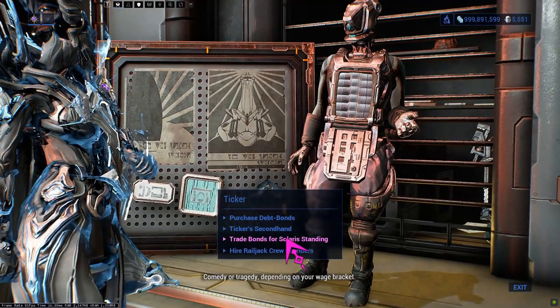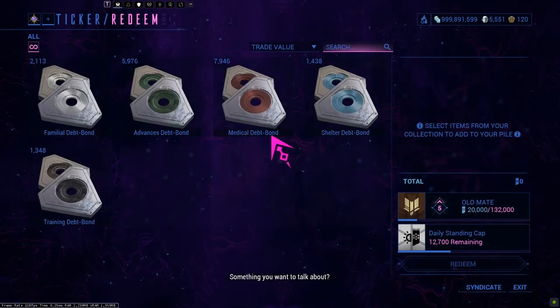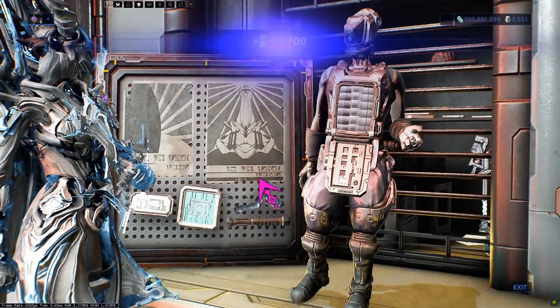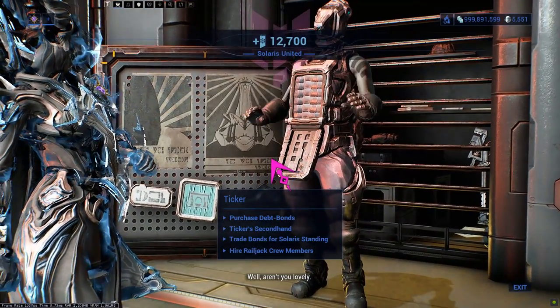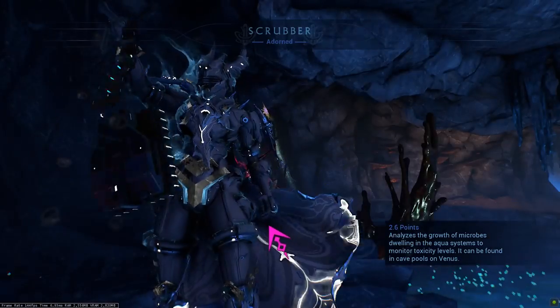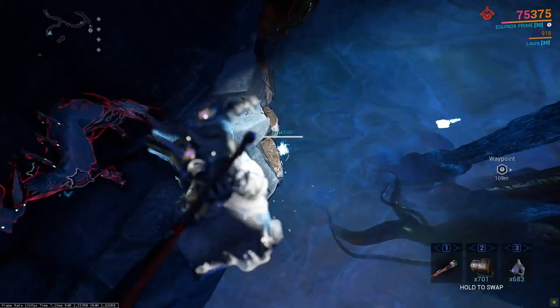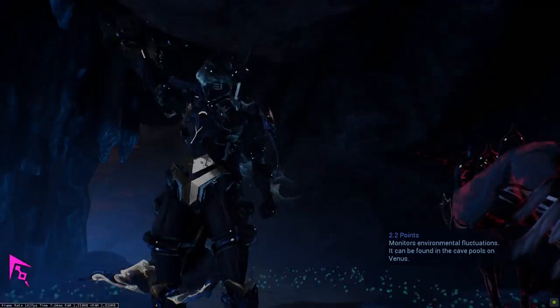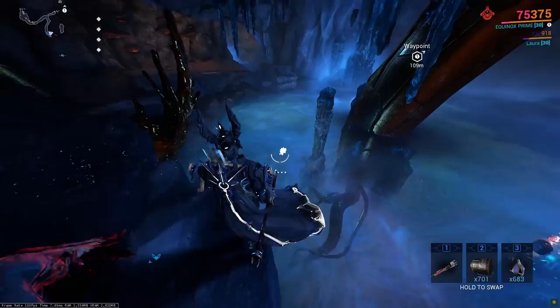For those further into the game, you can also use debt bonds and hand them in to Ticker for standing. The reason I say later in the game is because you don't really get enough to max out your standing that often from debt bonds, and those who have played a lot more might have them laying around. Me personally, from farming PT, I got enough to use as my daily standing. Anyone else who has farmed Profit Taker a lot will also have the same thing.